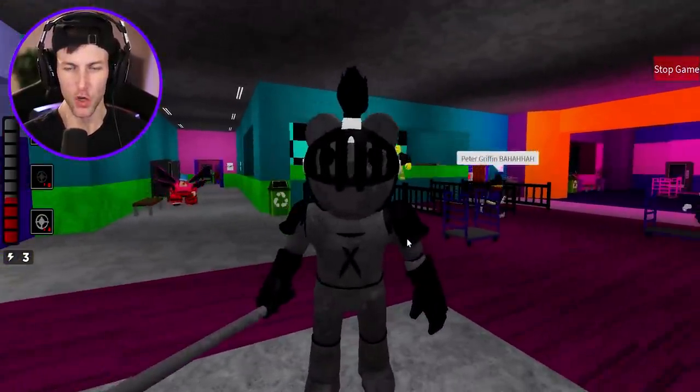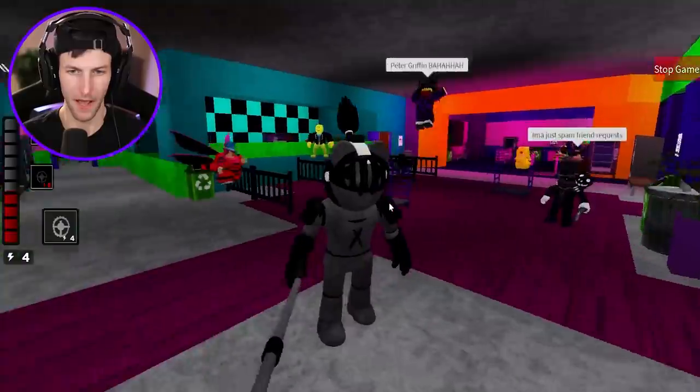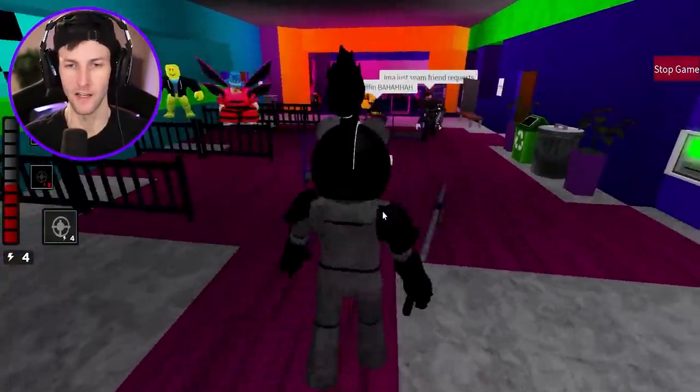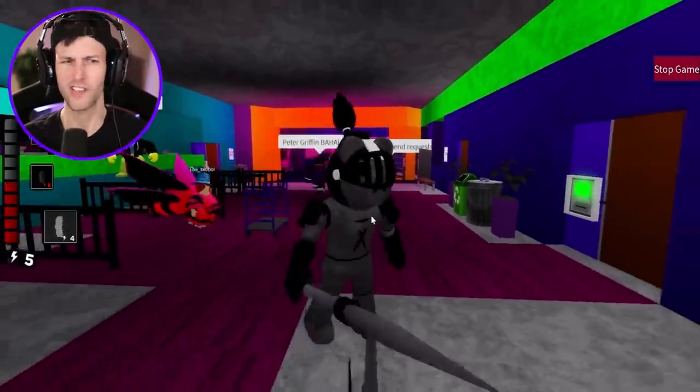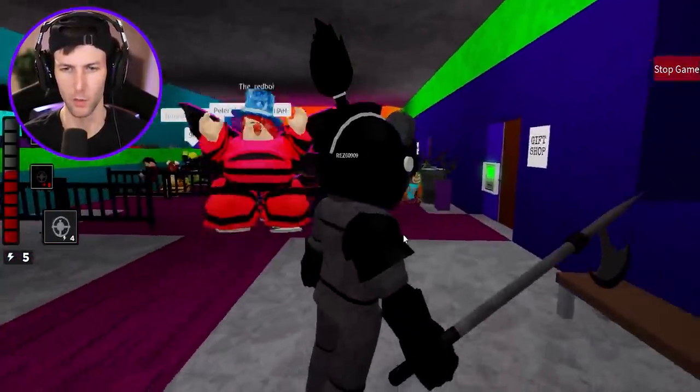Alright guys, here we go. This is the new Griffin skin for the Piggy Season 4 Piggy Pass — it has been unlocked. And we are at Tigris' laser tag map, which is kind of weird. Is he like a magical unicorn or something?